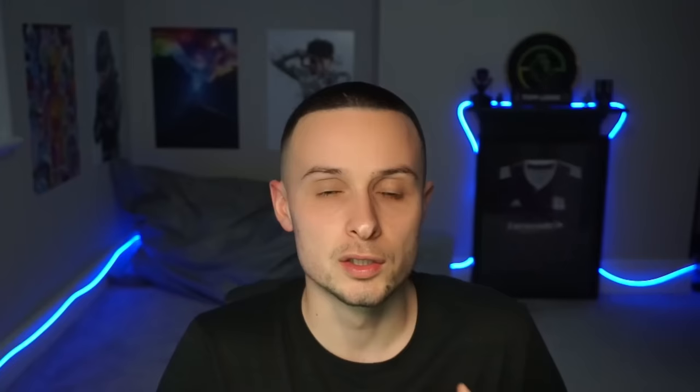You can see how it creates space because it dummies the defender, sends him the wrong way, and then the space is open. All I'm doing is holding L1 and flicking the right stick in two directions — the way I ended it is the way he exits, which is exactly where I want.